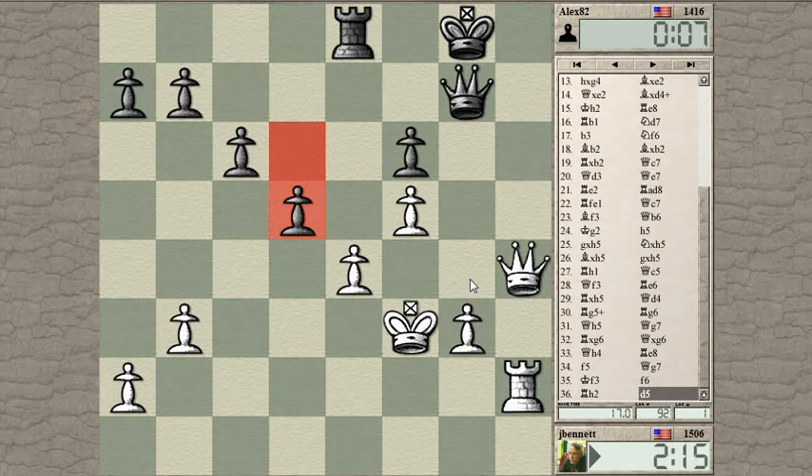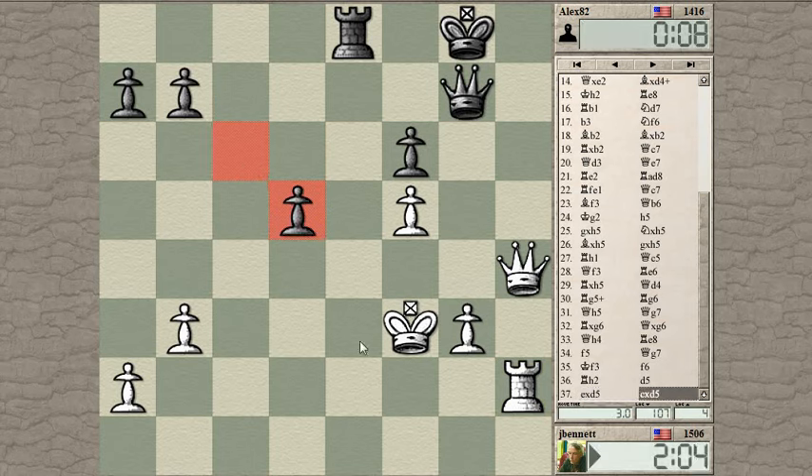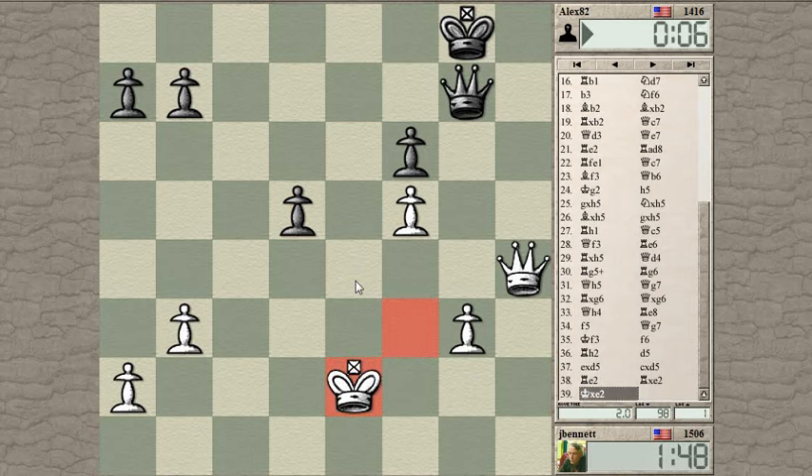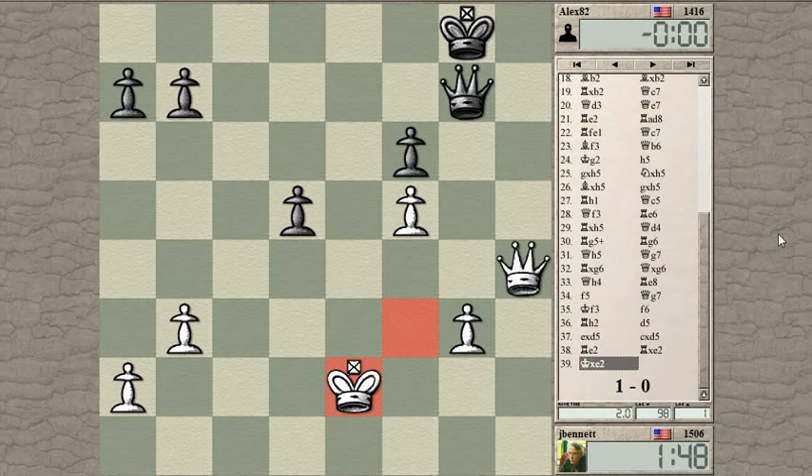He's got counter-attacking ideas. If I take it does open up this file toward my king but I don't want him to take. His queen is not immediately getting into this file and his rook isn't either. I'm going to try this idea with my rook, to keep his rook from coming forward here. This got rid of a lot of the excitement in the position — black forfeits on time. Okay, so it's probably a draw here anyway — there's probably an even position. I'll upload this into a post-mortem. See you guys later, bye.